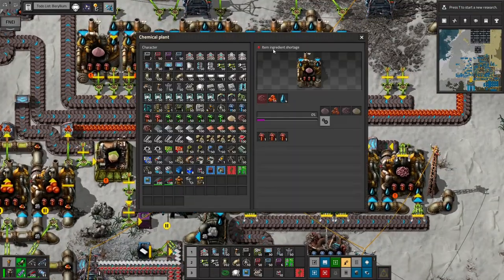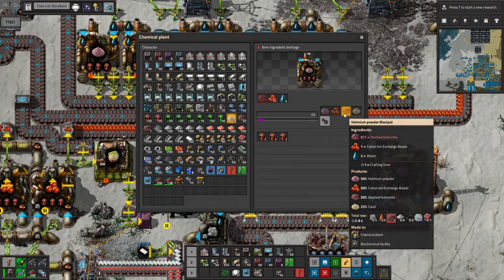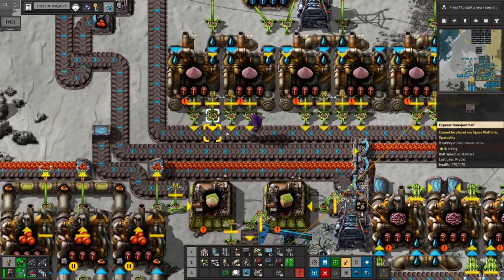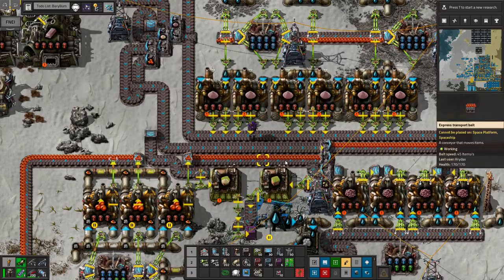You crush it, you wash it. In this case though, there is this recipe for the Holmium powder, and essentially it uses these Cation Exchange Beads and a washed Holmenite, and it gives you back 50% of each of those. So it really uses half of each of those to create half a Holmium powder. You essentially just need to use some splitters and a priority splitter to use up the output of these before you use the new stuff.